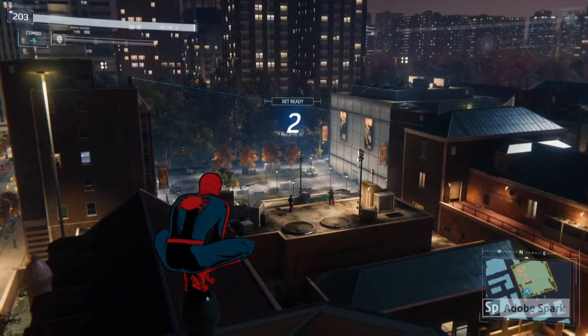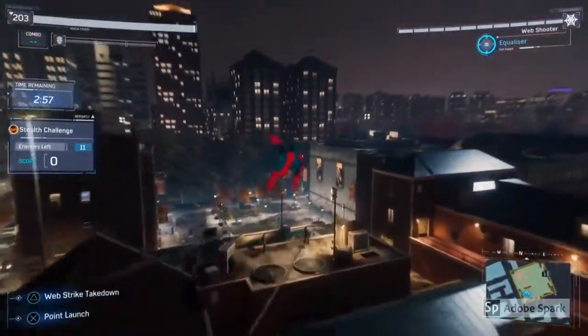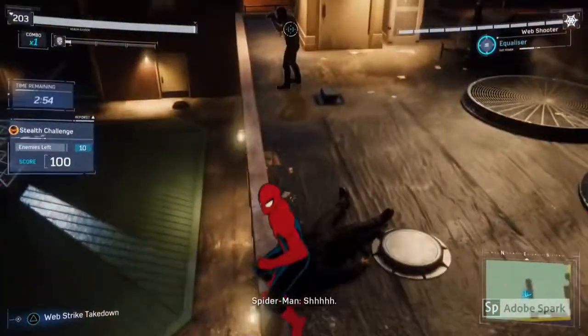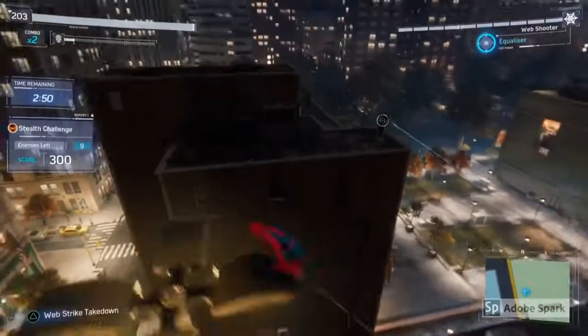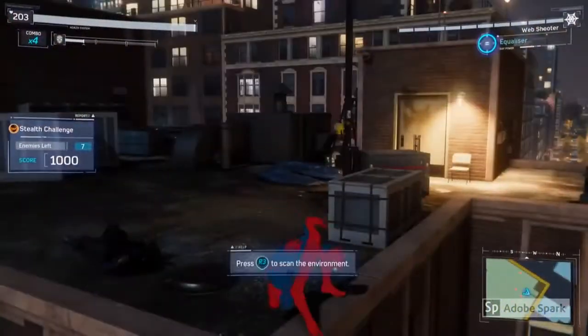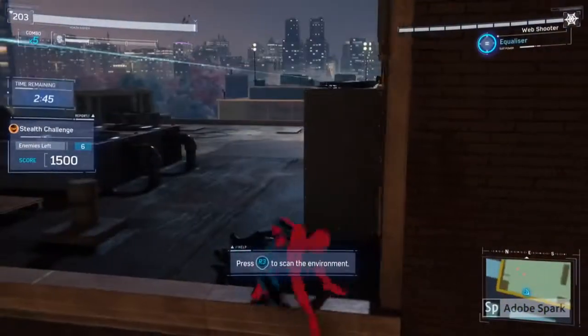I have done this a few times before so I feel this is the best order to do things in. So if you go over to this one here, get this guy first and then this one. I prefer to use the triangle button because the takedowns are a bit quicker, but you could use the square button as well. There is one guy over here at the back so don't forget him either.